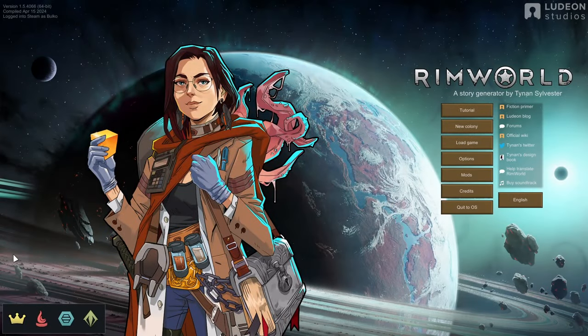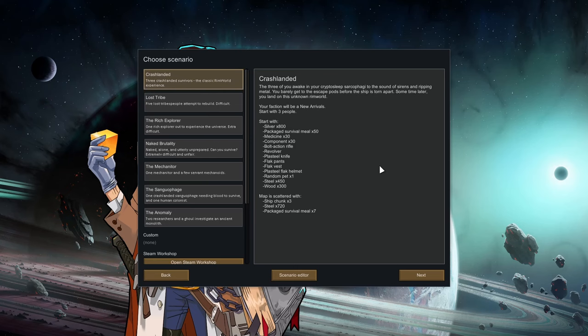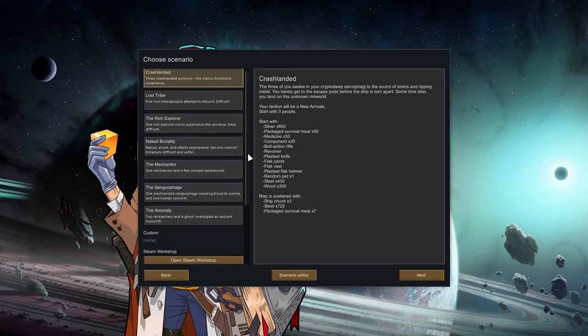Hello and welcome to a new series on the channel. We are checking out RimWorld's latest expansion, Anomaly, and we're going to do a fresh run with the newest scenario and an entire playthrough on YouTube as I usually do, or at least we'll see how far we can get. I don't anticipate this run being interrupted by another RimWorld expansion, so I think we're safe to say we'll take this one to the end. If you're new to the channel, welcome! My name's Bolko. Feel free to subscribe and use the chapters below to skip past the intro stuff if you want to get right into the action.